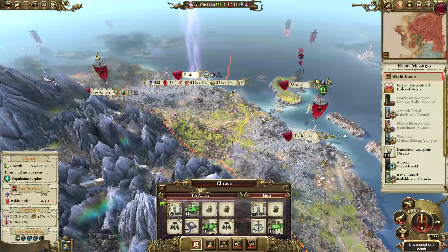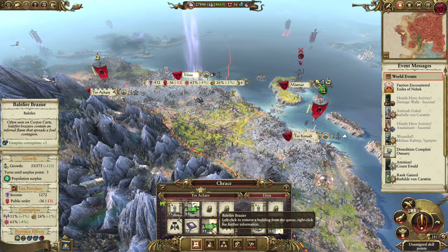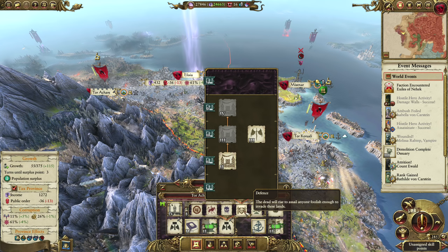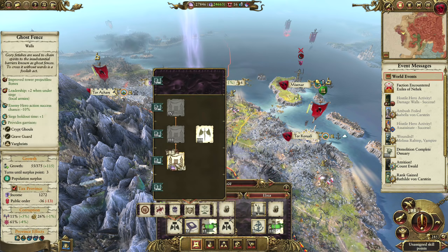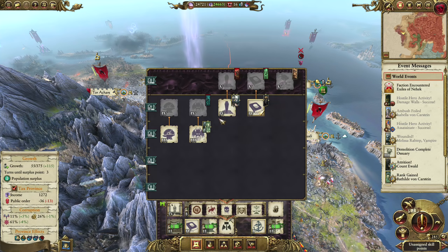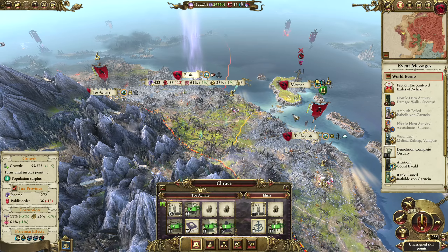Let's have a look at some of our newer settlements. At Toyaka we do have the Gibbet and the Balefire Brazier already building. Let's put in a Ghost Fence here. And I think I might also get the Vampire Crypts, not just for the income, but also because of that public order. It's pretty useful.